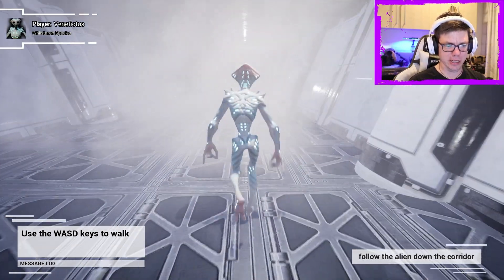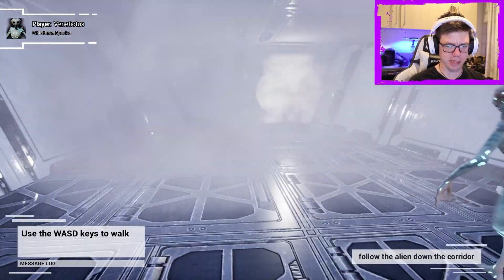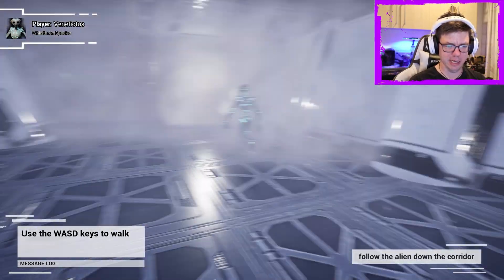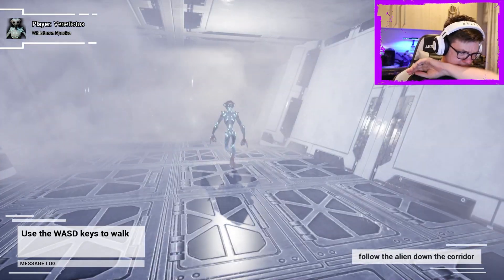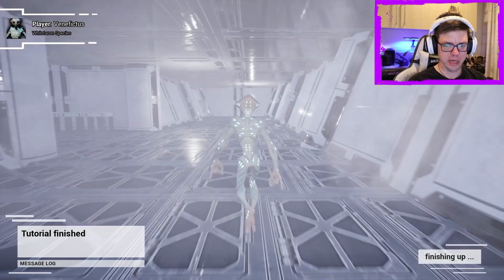We're going to follow this alien and see what he has to say. We can't jump — there's no jumping. We're just following this alien down the corridor. Tutorial finished.